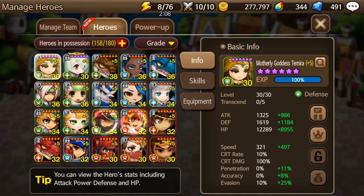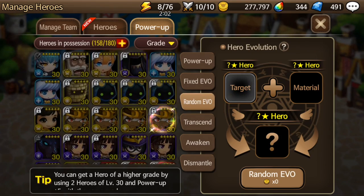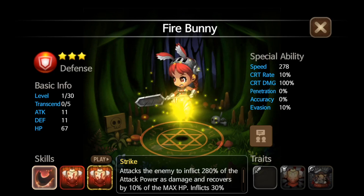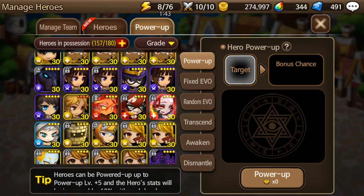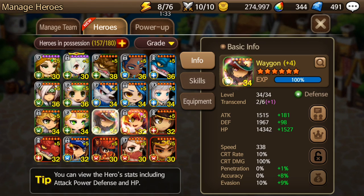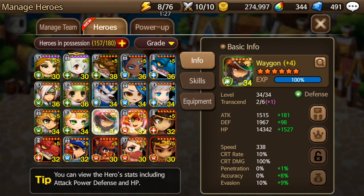Another way is through random evolutions. If you take two heroes and do a random evo, you have a chance to get a legend — but only at four stars and above. Doing two two-star heroes only gives you a three-star, so no chance at legendary. If you random evo two three-stars, two four-stars, or two five-stars, you have a chance of getting a legendary hero. It's a very small chance, but it happens — for instance, I got Wagon and L'Ray from random evos.